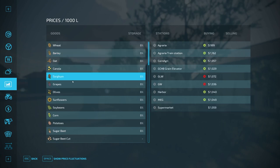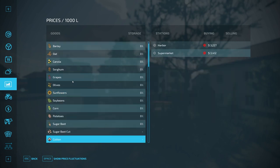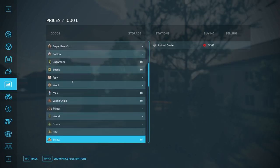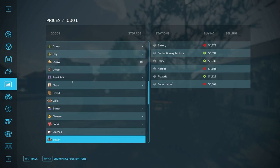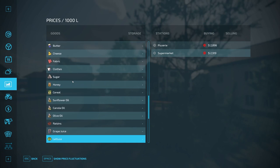There are a lot of sell points, so I'm going to slowly scroll through these in case you're curious where things are sold. If you don't care about where they're sold, you can skip through this. It's just easier than the way I used to do it in FS19, and the FS22 screen layout is quite a bit better.